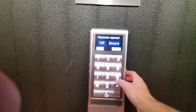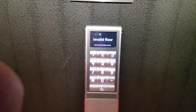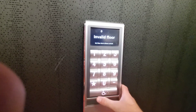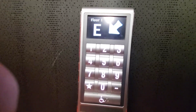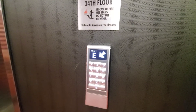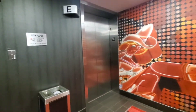Interesting. Please enter destination floor. Floor zero — invalid floor. Please enter destination floor. Lobby — proceed to car E, to the left rear. It looks like it's already here.